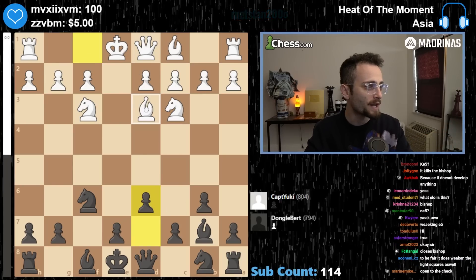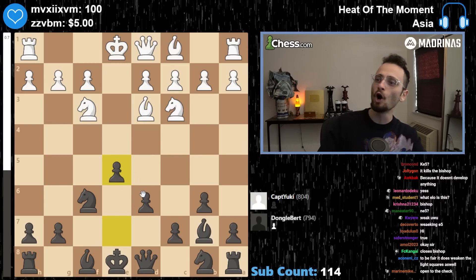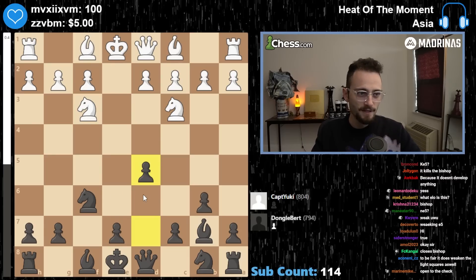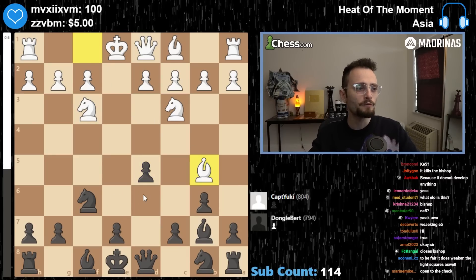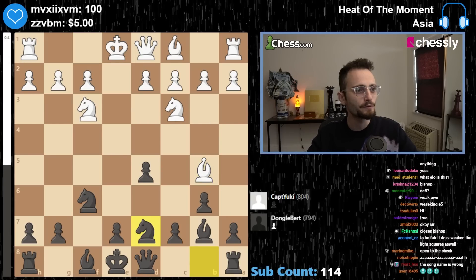You need to avoid this stuff. Play a move like E6 — keep your structure flexible. The second you play D5, you're in trouble. Here's another way to avoid having a backwards pawn: E5. It's very powerful. You need your pawns to support each other — no pawn left behind. Also, if you can block a check with a pawn and attack the bishop, it's almost always going to be the best move.